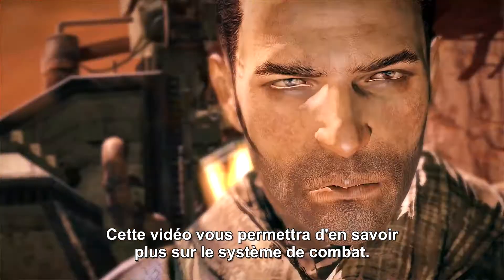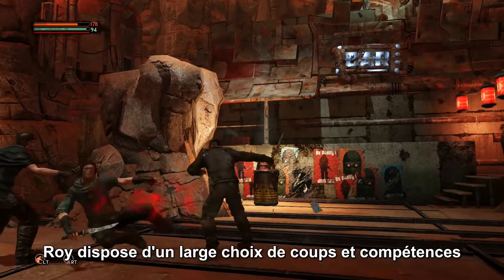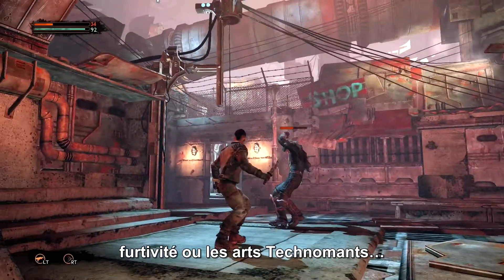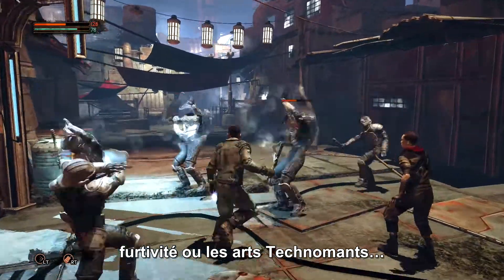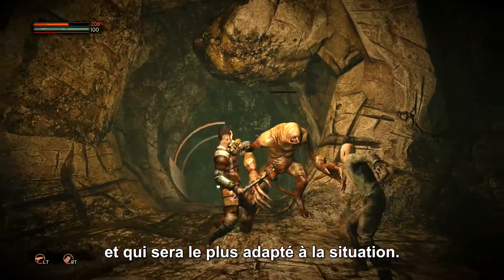This video will tell you more about the combat system of Mars. Roy can choose from a variety of skills to defeat his adversaries, including melee, ranged, sneak attacks or deadly technomancer arts. Choose your favorite and pick the best approach for each situation.